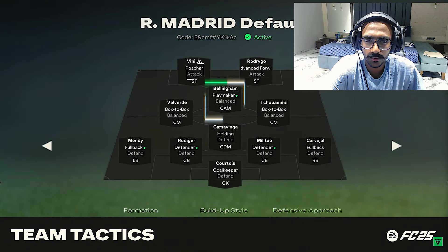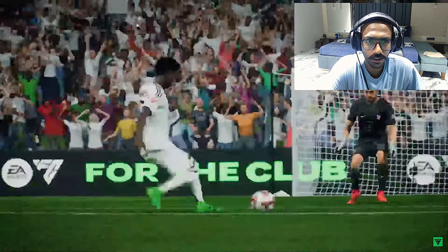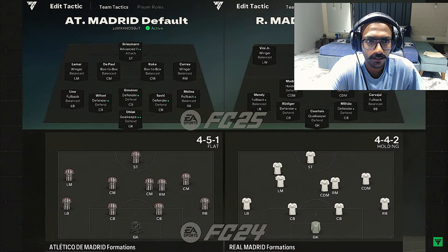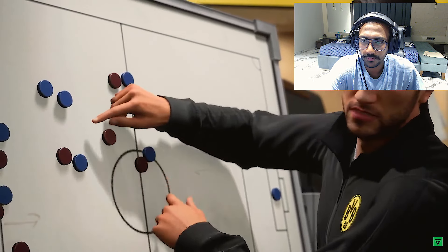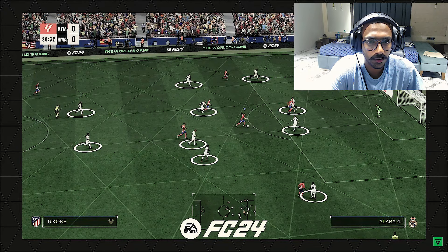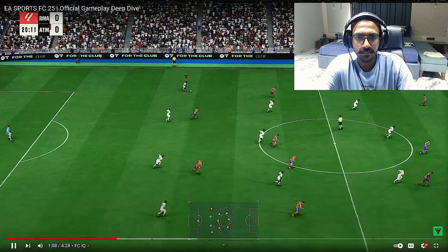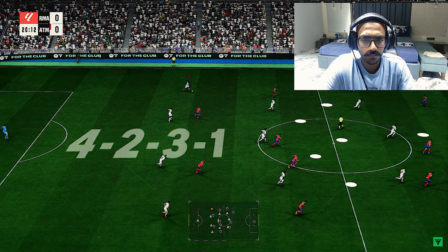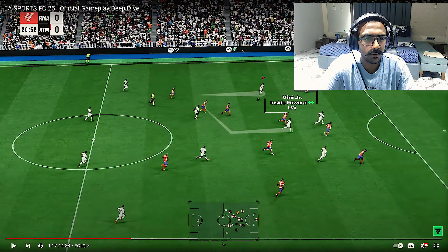With FCIQ, team tactics have been modernized at both ends of the pitch. Success in FC is completely about tactics and player positioning — it's about putting the right player in the right system. FCIQ can be used to emulate a favourite manager's tactics; for example, instead of a static 4-4-2, you can set up a more fluid style alternating between a 4-3-3 and a 4-2-3-1, similar to what you might see under Ancelotti at Madrid.